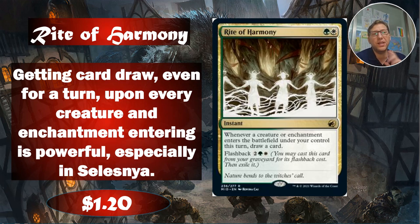Rite of Harmony — I always mean to put this in Selesnya decks and it never quite makes the cut, but it is a very good card. Getting card draw for every creature and enchantment entering is powerful, especially in Selesnya. Selesnya is really good with enchantments and making creature tokens. This doesn't say non-token creature, it just says creature, so you could potentially get a whole pile of cards for two mana. It also has flashback — you can pay four, two green white, cast it again and exile it. When you're properly set up you're going to get a huge stack of card draw. The flashback isn't cheap but it's going to be worth it when your token generator is ready or you're flashing enchantments.